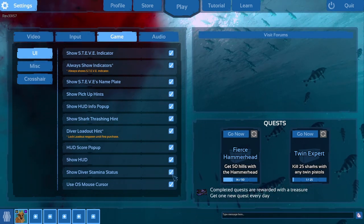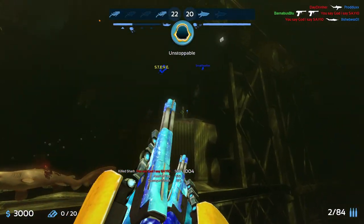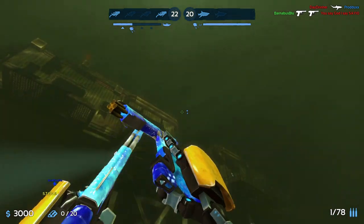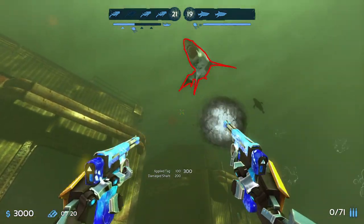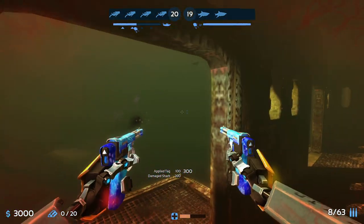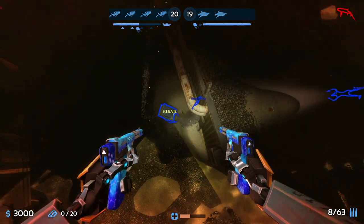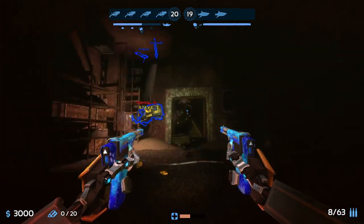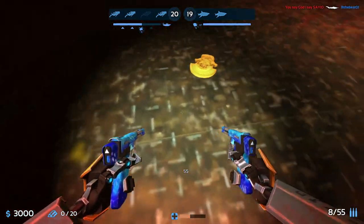You will not want to position yourself as a diver in front of a window. Lots of divers instead ascend to the room roof in a corner — this makes it so if a shark grabs you it will simply ram you into the corner, letting your teammates get easier shots on the shark. However, do not try this corner camping strategy if you are playing against a hammerhead shark, because it does more damage when slamming a diver against walls. You will also not want to put your back up against a breakable wall, as the shark will break right through and eat you.